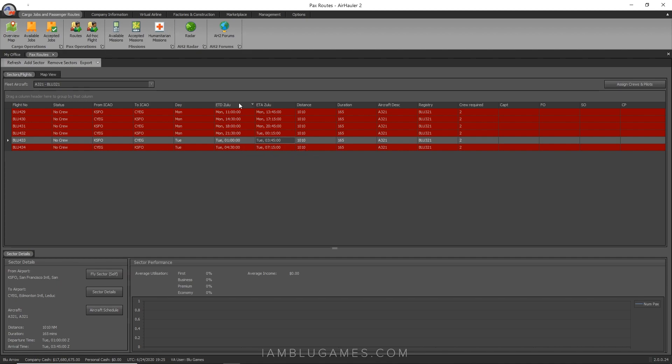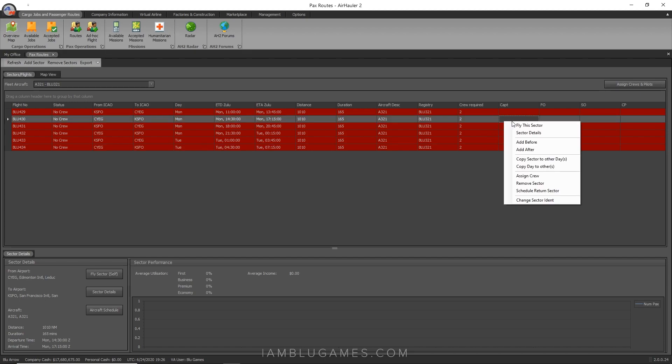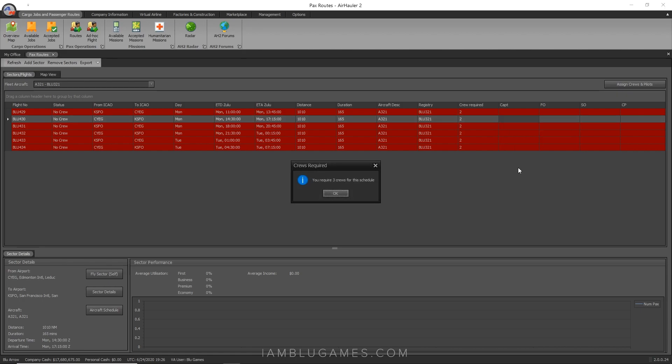Now we need somebody to fly this route — this is just Monday. Before I duplicate this to Tuesday through Sunday, I want to make sure I have enough crew. All the slots are in red because nobody is assigned yet. I've already hired four pilots who are type-rated in the A321 ready to go in San Francisco. The A321 needs two crew — a pilot and a co-pilot — so let's see if four is enough; we might need six. Right-click and hit 'Assign Crew.'